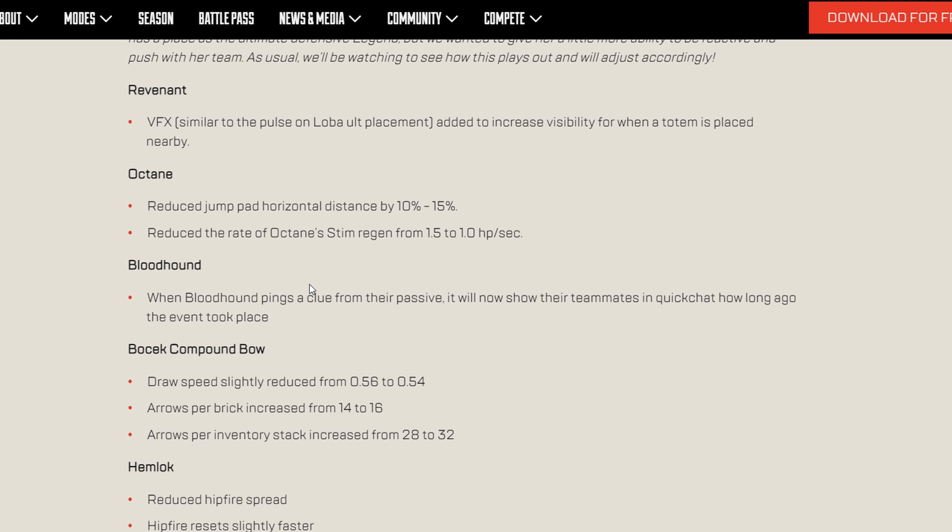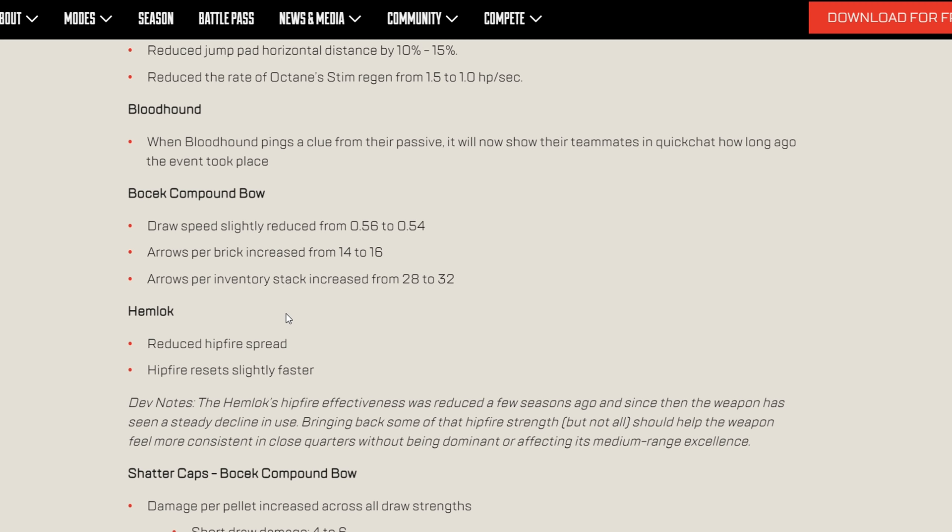Bloodhound received a buff — clue events will now show in chat with how long ago they took place, which is really helpful. The Bocek bow lost potency previously, but now you can hold 16 arrows per brick instead of 14, the stack increased from 28 to 32, and draw speed was reduced from 0.56 to 0.54 seconds — hopefully bringing people back to it.